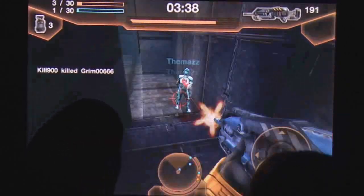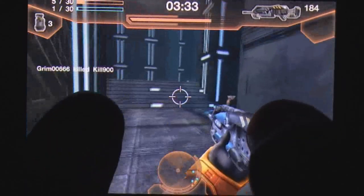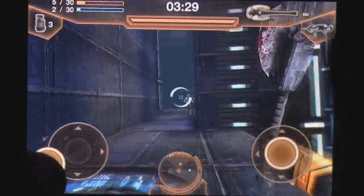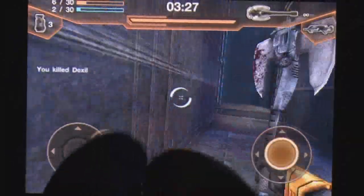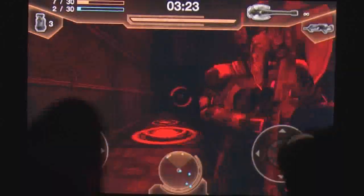Those familiar with other first-person shooter titles will slip into Archetype's default setup easily. Two analog sticks control your movement and aiming, while firing is handled automatically for most weapons. Melee strikes and grenade throws are handled by touching other interface elements such as the map or a corner icon.